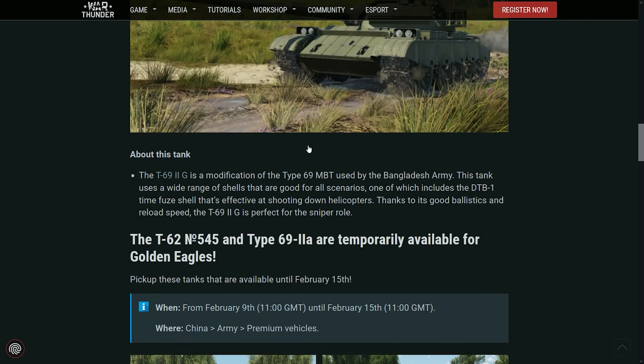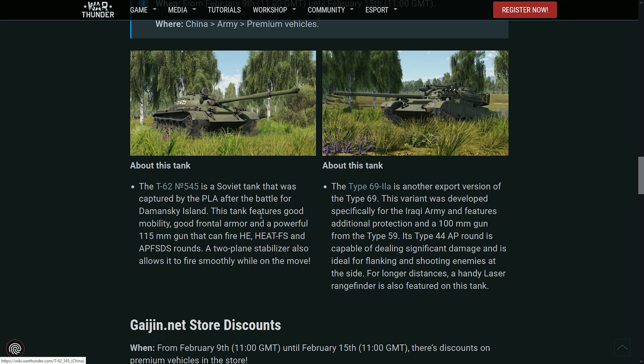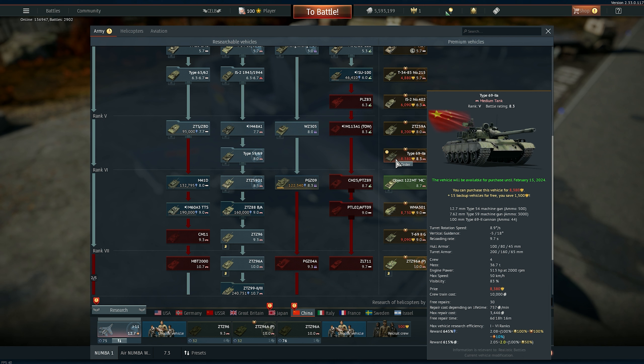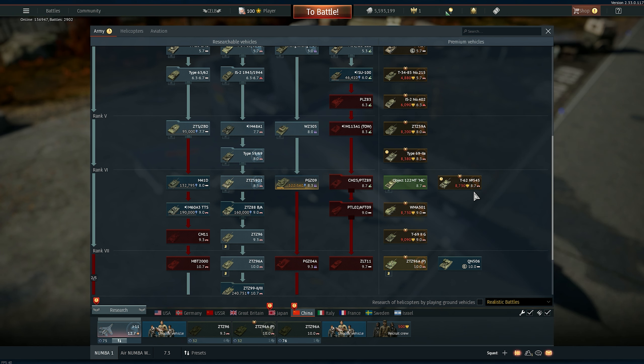We can also temporarily buy the T-62 Number 545, the Soviet tank captured by the PLA during the Damansky Island incident — a very good tank. The Type 69 2A is available as well. These two tanks are available for a limited time until February 15th, so next week. They're expensive, but you can buy them.